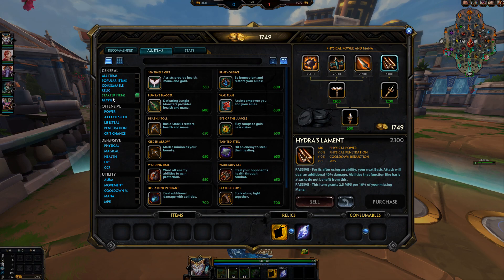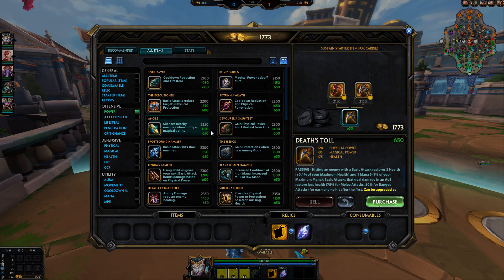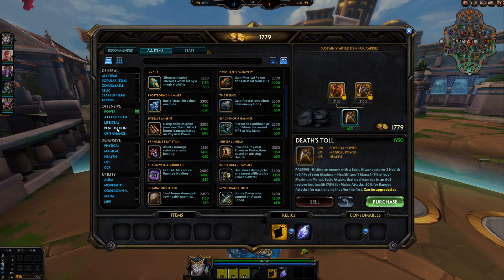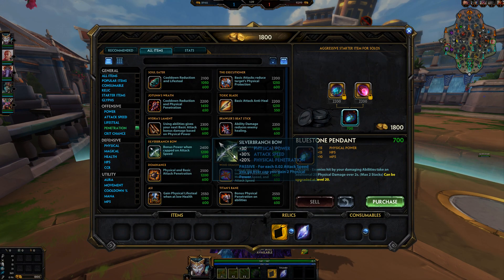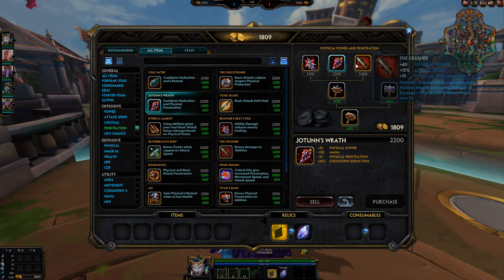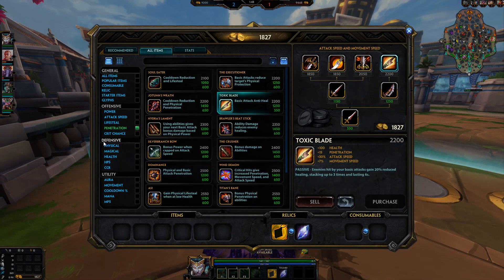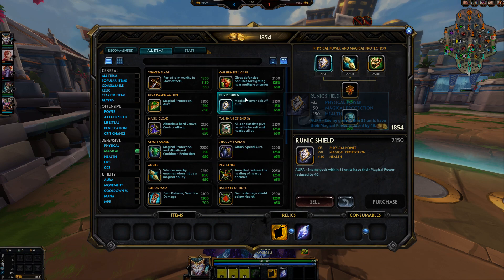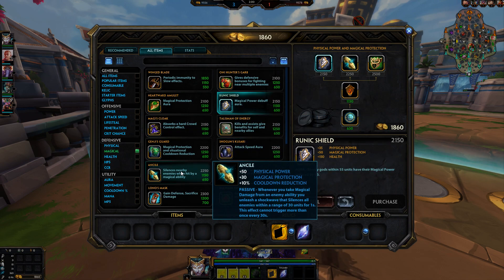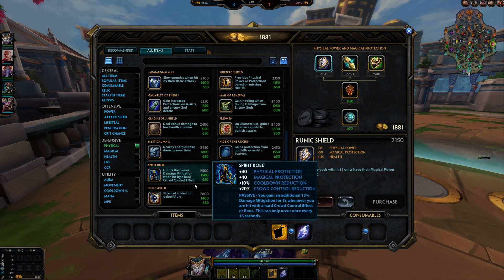We saw this in SPL — hunters usually go That Tool into Transcendence into the Crusher. But if you go Bluestone Pendant into Jotun's Wrath, which gives really good early game stats, into the Crusher, you will out-clear any hunter in the game. There are also important late game aura items — Witchblade, Shogun Kuzari, Runic Shield — all really good items to have.